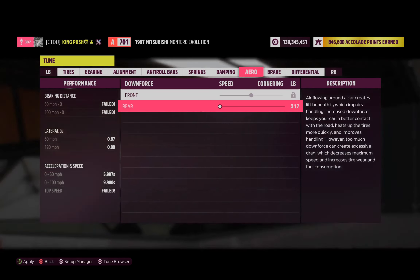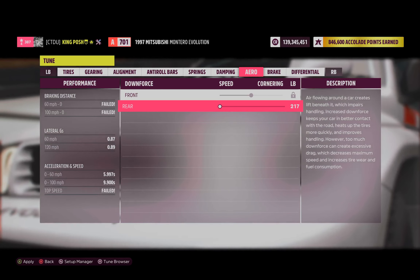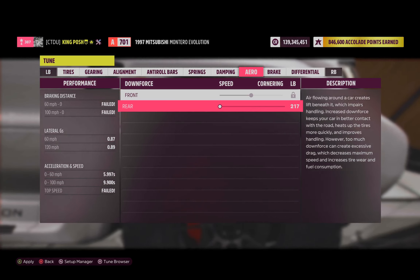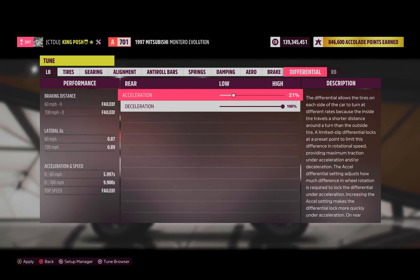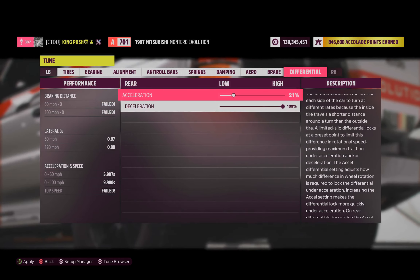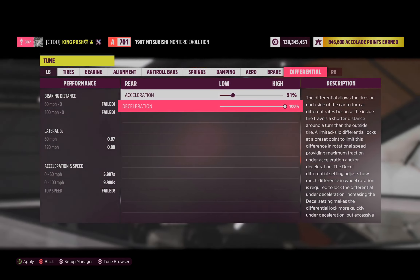Since I had to put that spoiler on, I took the aero all the way down to the lowest setting — 217 is the lowest you can go. Nothing in the front aero. Braking I left at 50 and 100. Differential is 21 and 100 — I've been using these numbers and they work great.